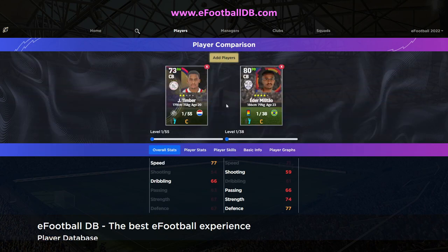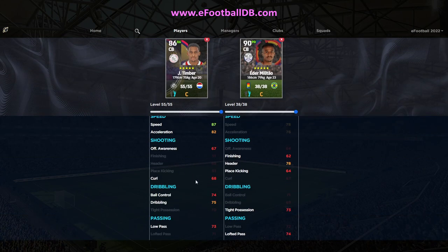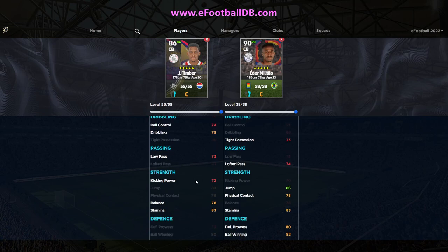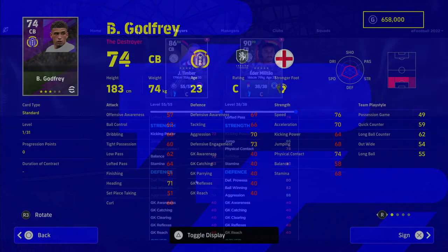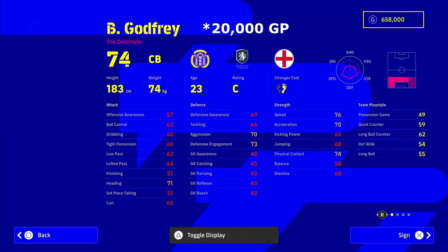So for a player you're going to be getting, you might think: is it worth training up this player, rather than just going out and buying somebody for 50, 60, or maybe 100k when GP becomes more available? If we compare him here with Militao from Real Madrid, you can see at their base levels — even at level 73 — Timber's speed will be higher. Militao isn't the fastest defender in the game, but scrolling down to the actual defense stats, they're not too far away.